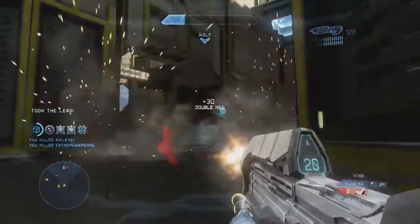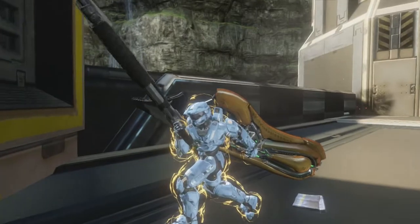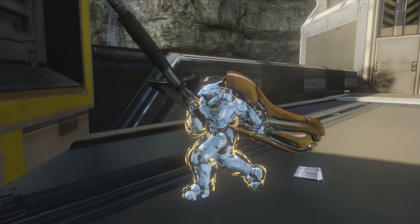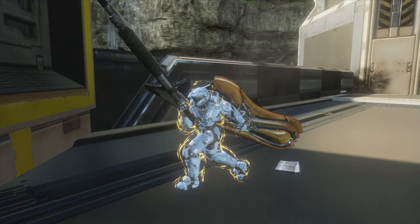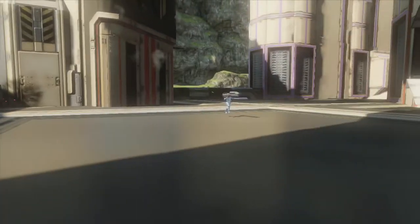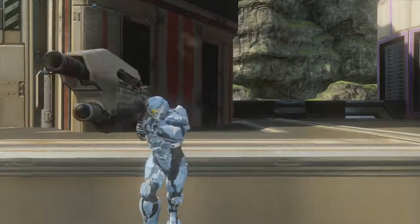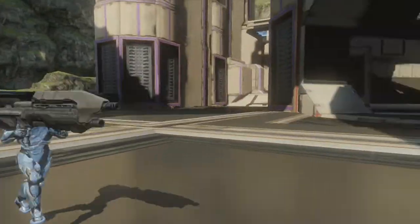Mini slayer — what is it? I'll explain briefly by looking at the spartans. As you can see, they're miniature sized, hence mini slayer. That's me with my assault rifle and my concussion rifle. My teammate is right here. As you can see, they have to hold the assault rifle on their shoulder. The enemy should be up here, I believe.